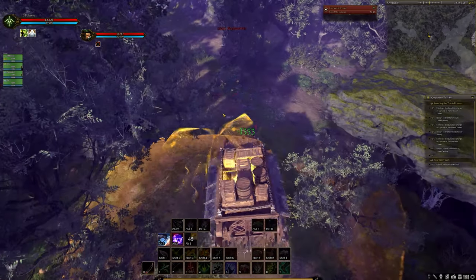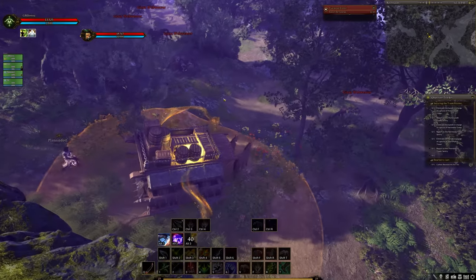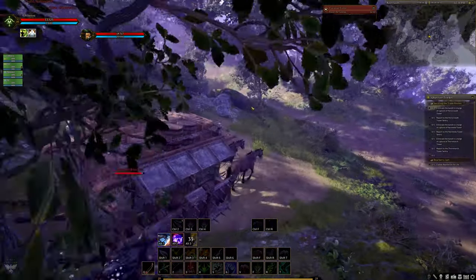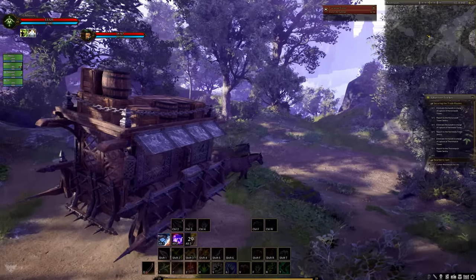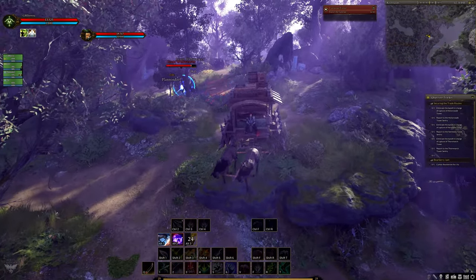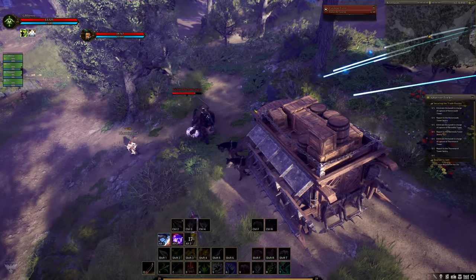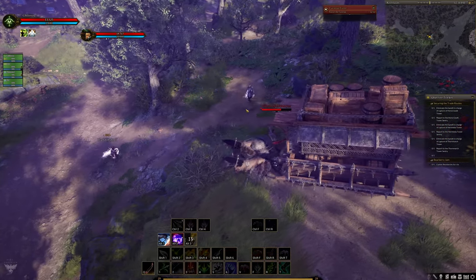A caravan nursery is where you go to make a caravan. These will be in every single node as soon as they reach Stage 3, as they come as one of the pre-built buildings in nodes. The caravan nursery building is upgradable to add more beneficial features and is where caravans are constructed, prepared, and unloaded via the caravan master NPC.